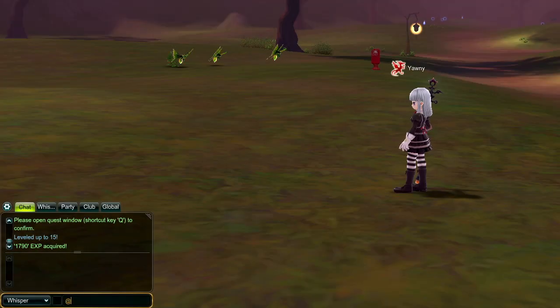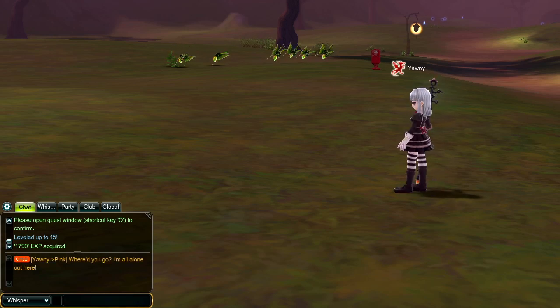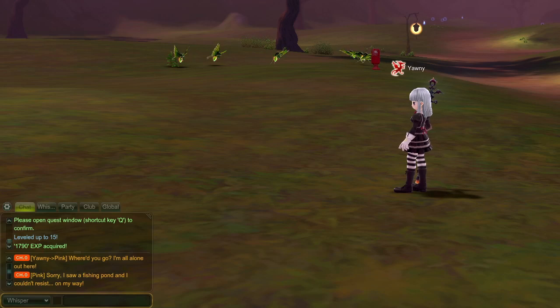You can whisper another player by simply typing the at symbol and then their character name, similar to Twitter. Whispering starts a private conversation between you and another player that allows you to communicate regardless of how far apart you are.